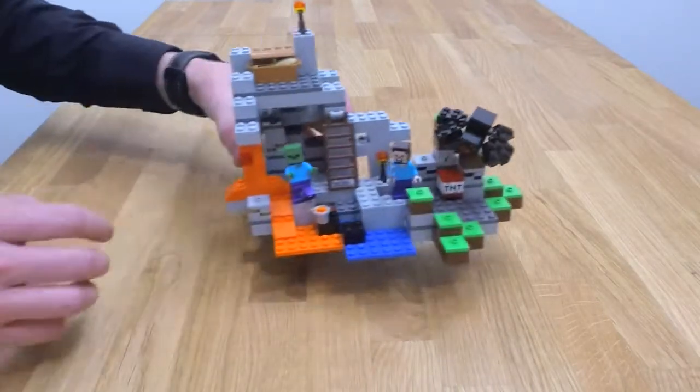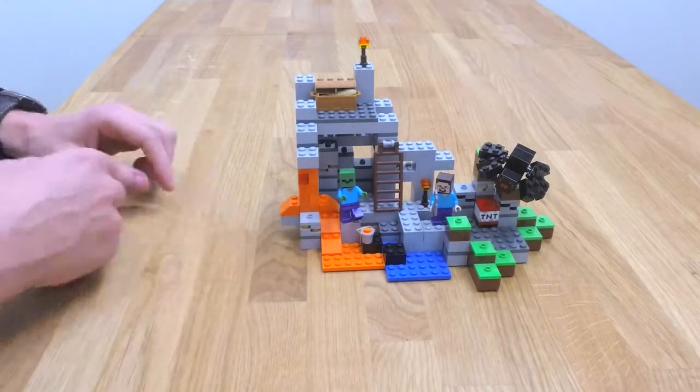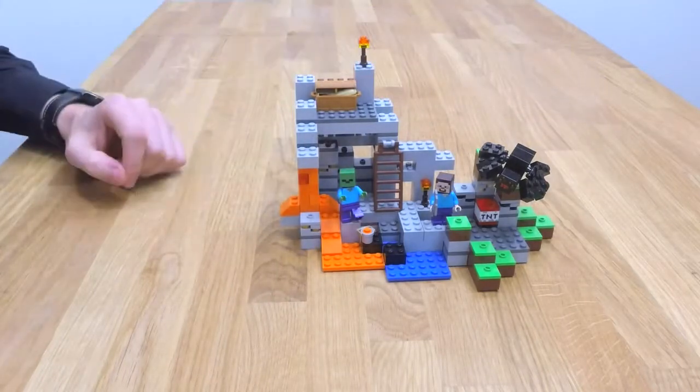What about the full model? How does it look? It actually looks like that. You can see there are two different levels, some lava, some water, a bit of obsidian in between, and some ores a bit everywhere that you can mine.